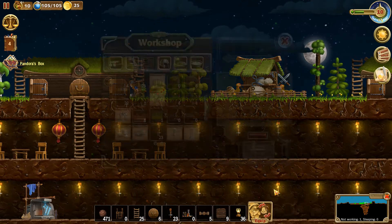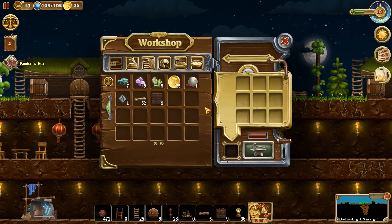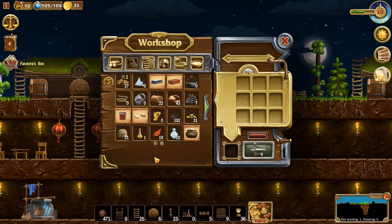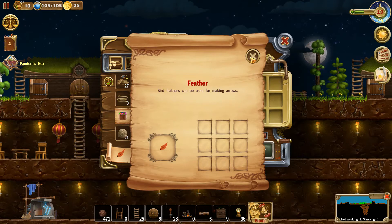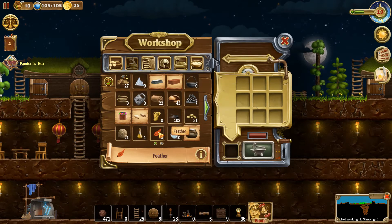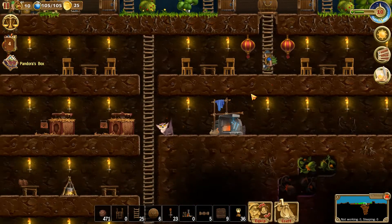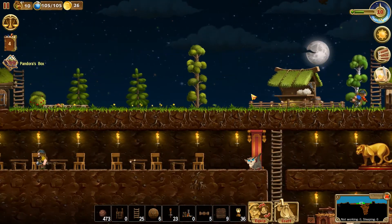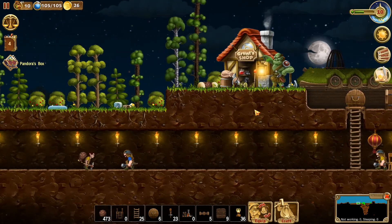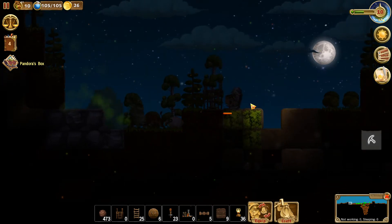I'm assuming it's going to be feathers. Bird feathers can be used for making arrows — yes! We've got 19 feathers at the moment. I'll keep an eye on that chicken and see what happens when it's dead. Are we still waiting for our trap? Yes we are.